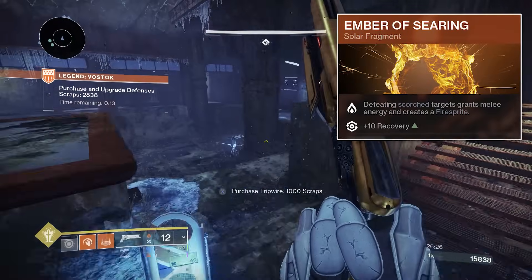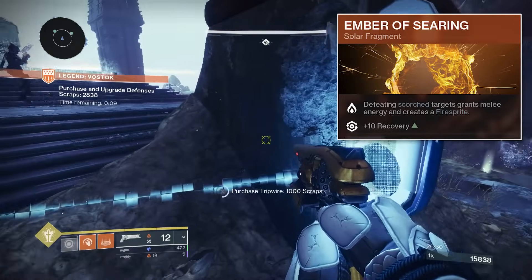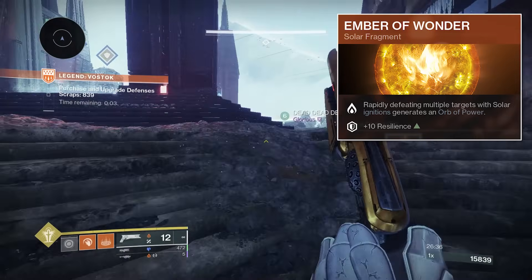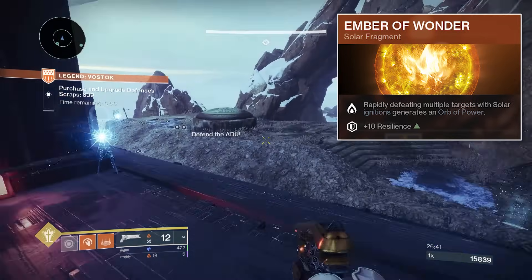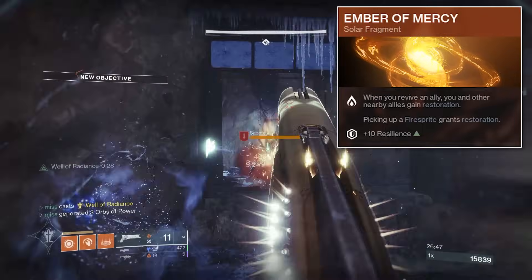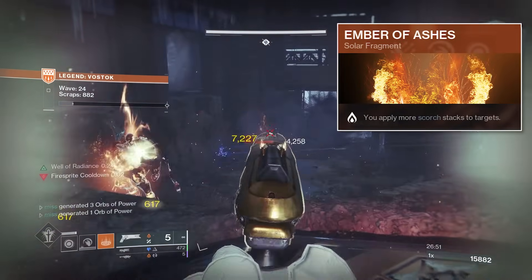For the fragments: Ember of Searing so that when scorched enemies die they create a Firesprite — and Firesprites give you grenade energy, so it's just a chain. Rapidly defeating enemies with solar ignitions, which is almost every single kill on this build, generates orbs of power — more supers for you and your team. Ember of Mercy so you get Restoration when you revive a teammate, and picking up Firesprites from Ember of Searing gives you even more Restoration. And Ember of Ashes to apply more scorch stacks.